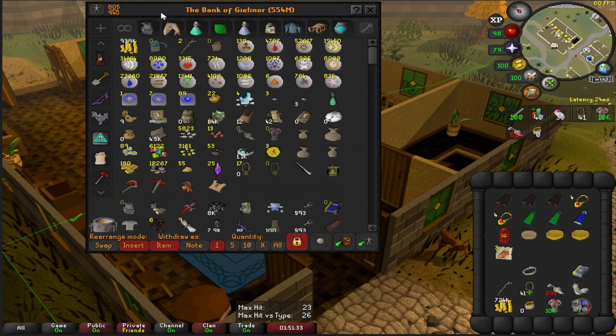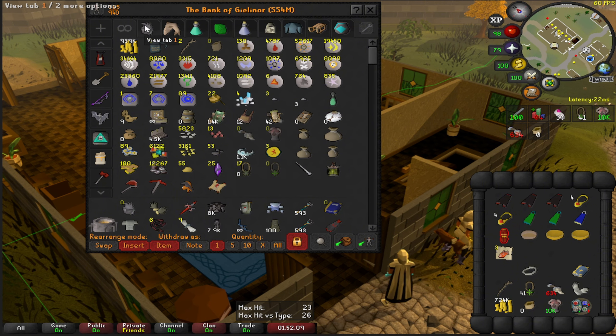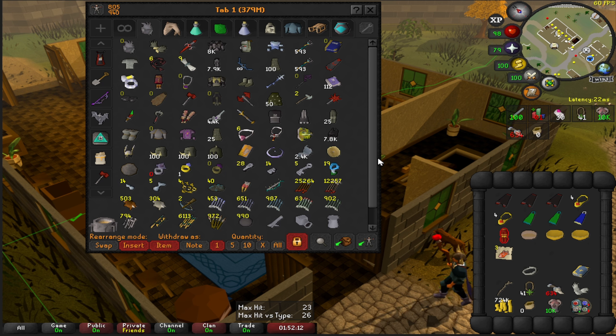554 mil bank at the moment. We cleared out about 130 spaces so we should be pretty good for now. This first tab is teleports and important stuff like the Dramen staff, my pouch, one-click teleports, and all the storage devices — tackle box, fish barrel, forestry kit, meat pouches. Then we have our currencies, abyssal head, dragon tools, bone crusher, ash sanctifier, and pouches.